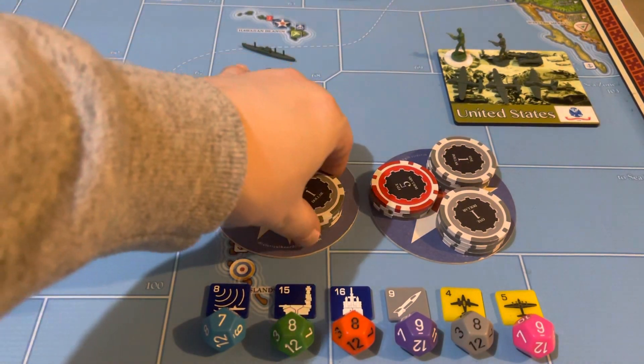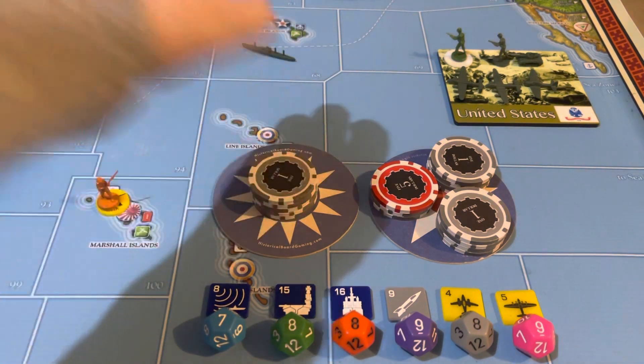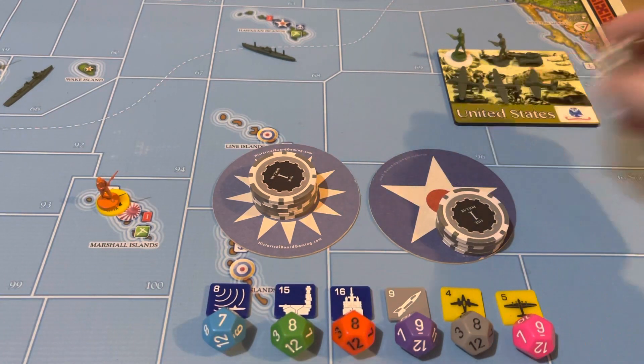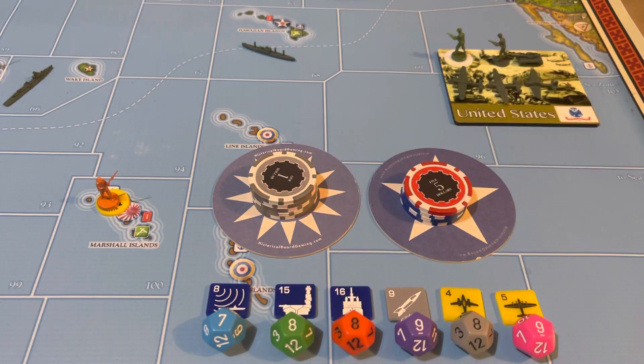KMT did save three. We get one for Yunnan for territory and one for the Burma Road being open, so we are at $5 to spend next turn. The U.S. spent all of their money this turn, and we will collect $35, so we'll have $35 to spend next turn.